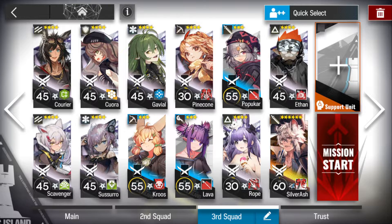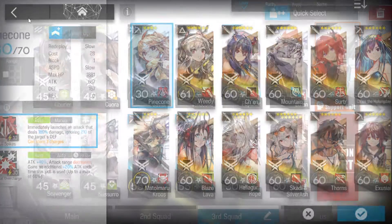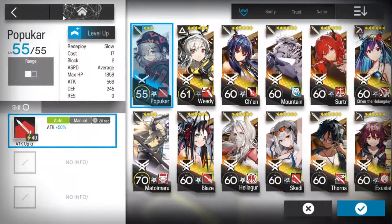Two standard healers. You don't need to use Suzuro's skill 2 — you can use skill 1, it doesn't really matter. Kroos, a single target sniper that's quite sturdy. Primarily though, we'll be running Pinecone with skill 1. We've also got an AoE arts dealer for backup and an AoE guard.